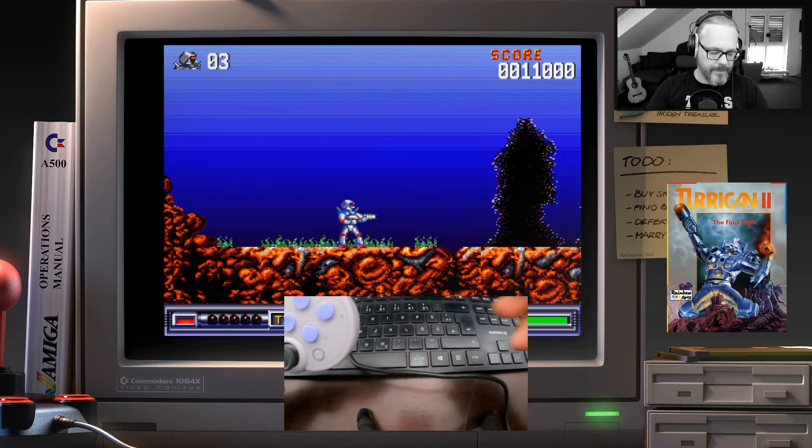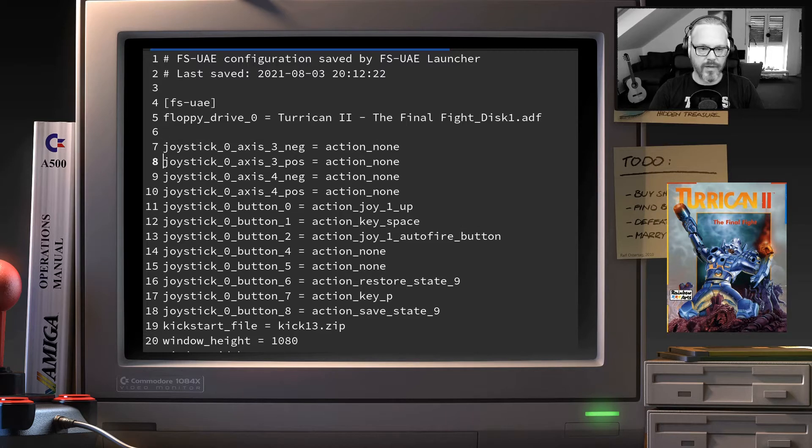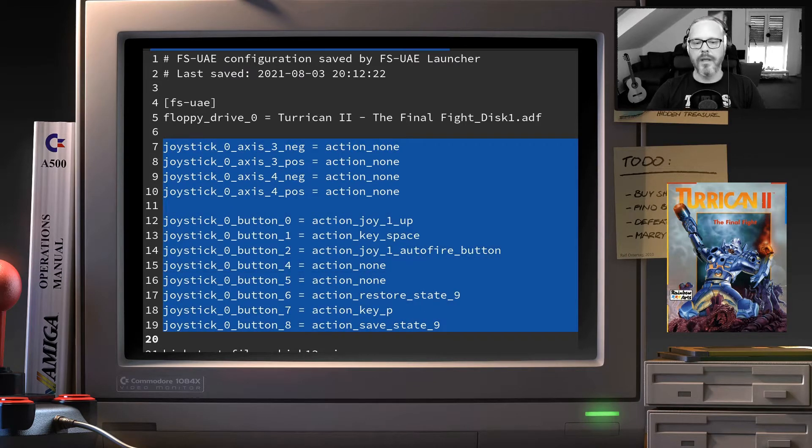Let's set up the controller properly. Here's the configuration file for the Turrican 2 setup that actually works. This is the floppy drive setting, the kickstart file, and the initial window height and width — all basic stuff. The interesting part comes next.